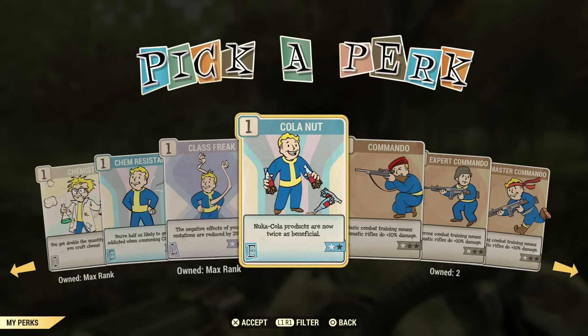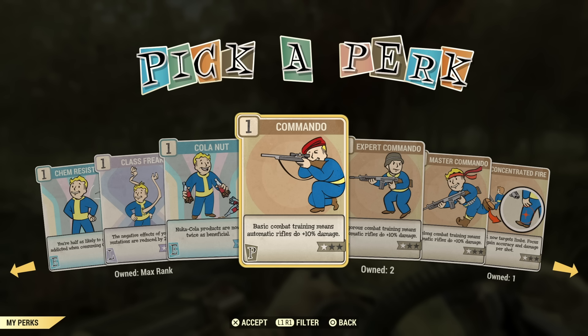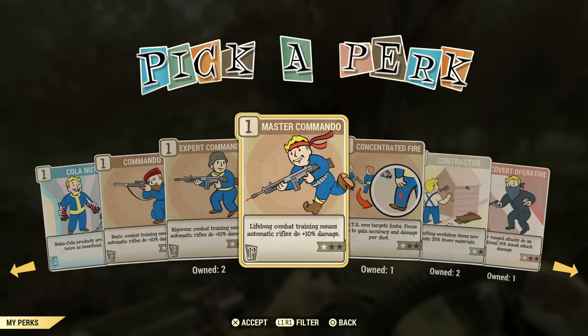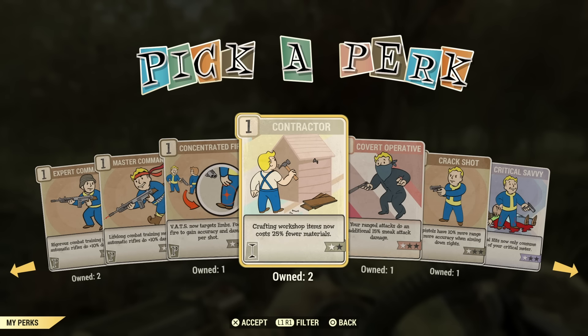Cola Nut is not one I would really use — I've never really had a use for Nuka-Cola products. Commando is another one of those nine-point slots you're going to want if you decide to be a fully automatic rifle build, which I highly recommend over the semi-automatic rifleman build. The rifleman build can be buffed a little, but it is not very powerful. Concentrate Fire can be good for crippling Scorchbeasts and even the queen — not a perk I use, but it can be useful.